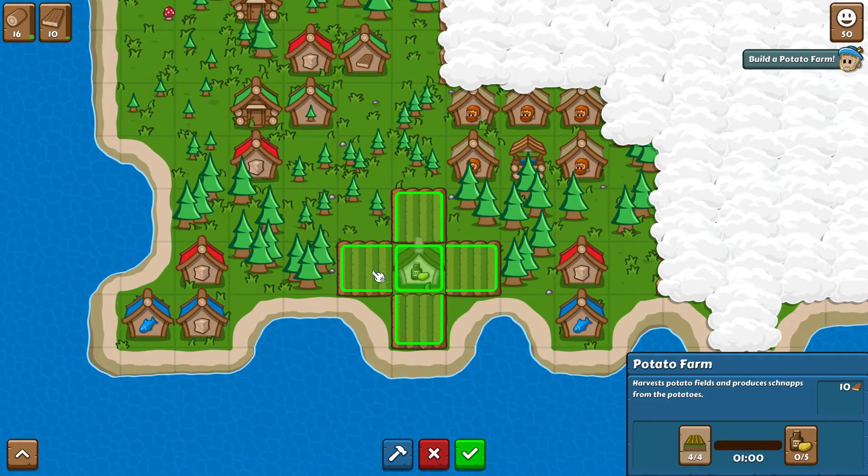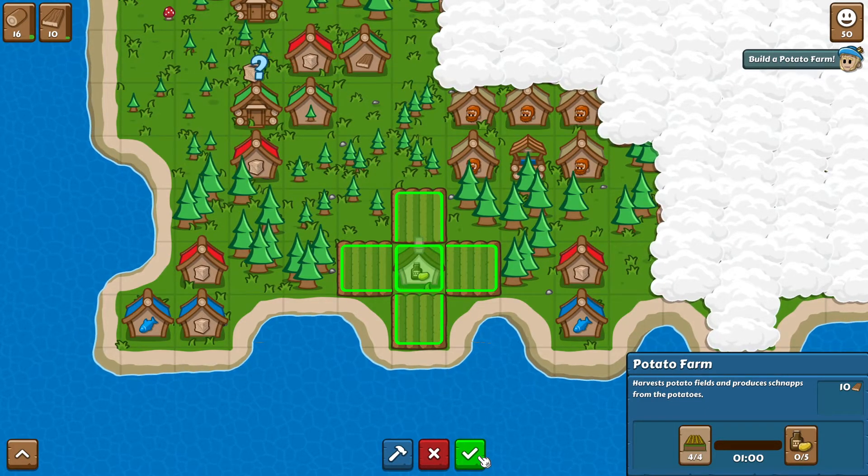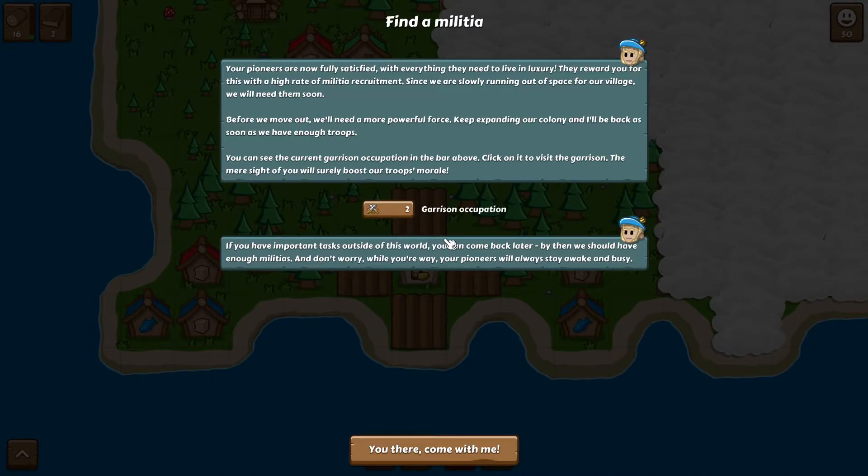It's interesting that it can't grab from corners — it's only these four tiles, which is a bit weird how it's set up. But it is what it is. Your pioneers are now fully satisfied, which means we're going to get military. Everything for luxury rewards you with a high rate of military recruitment. We're slowly running out of space, so we definitely need to make space.